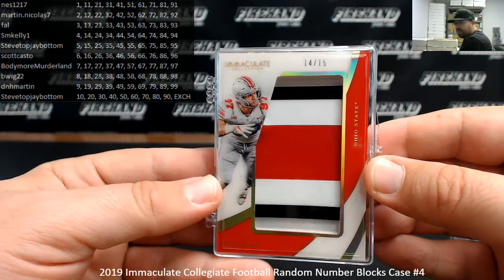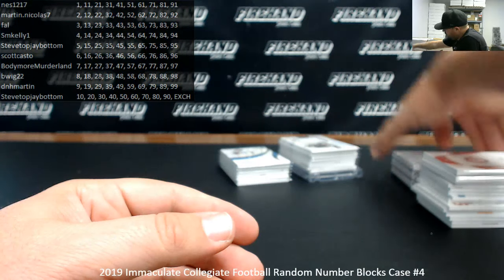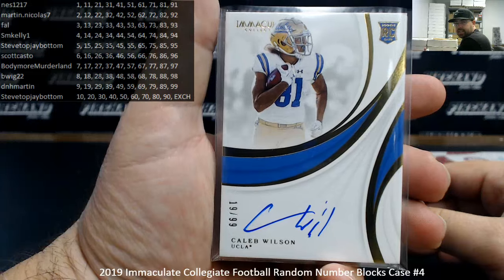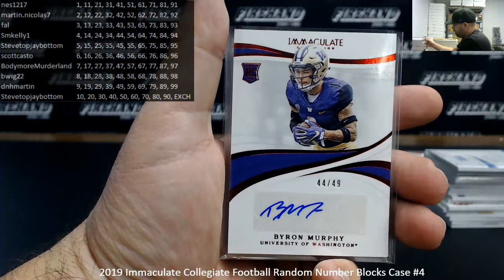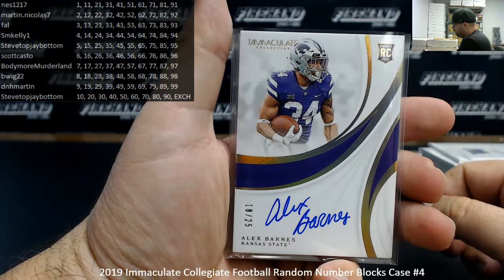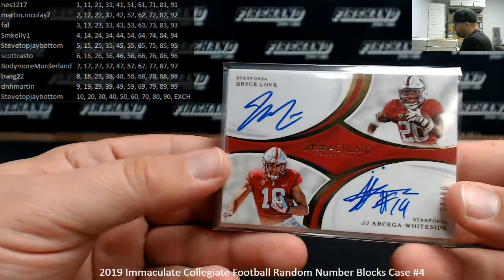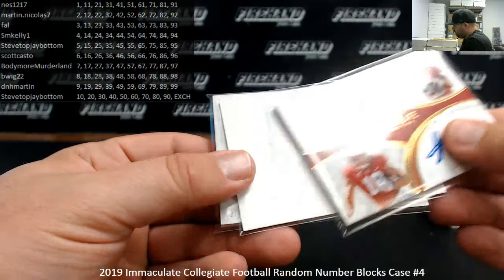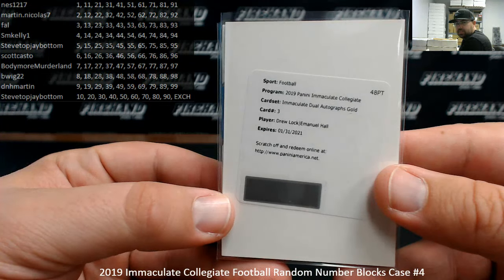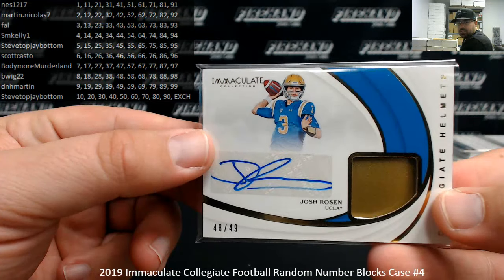Got a couple of gloves — number to 88, Noah Fant; number to 48, Marquise Brown. Got a helmet number to 15 — Nick Bosa. Autograph hits: autographed rookies to 99 — Caleb Wilson, Brian Burns. Red to 49 — Byron Murphy. Hall Gold autograph number to 25 — Alex Barnes. Dual rookie auto of Bryce Love and JJ Arcega-Whiteside to 25. A redemption for an immaculate dual autograph gold — Drew Locke, Emanuel Hall. Collegiate helmets autograph number to 49 — Josh Rosen.